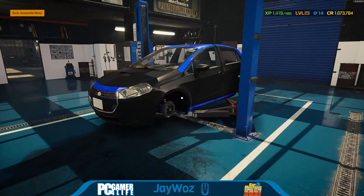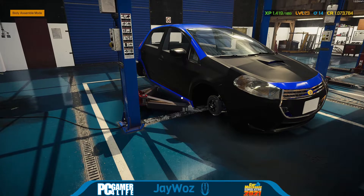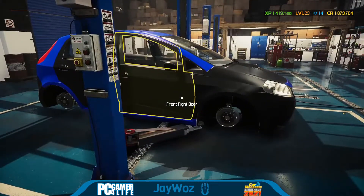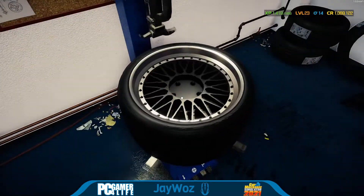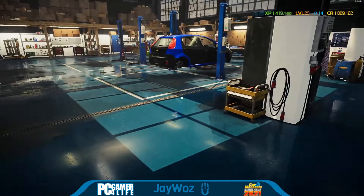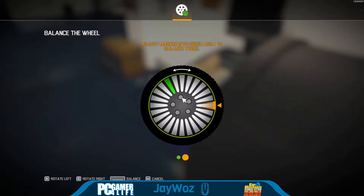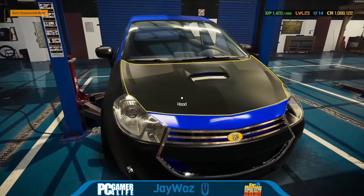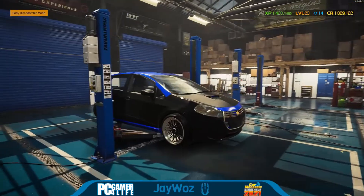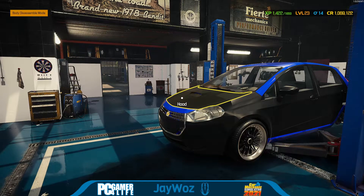We've got everything underneath the car, underneath the hood, and all the bottom panels installed. The only thing we have to do is wheels. Since this is front-wheel drive, I'm going to make it staggered so the front two wheels are the fattest. The wheels I picked are really, really clean. They're 305s so they're a little wide, but it's not got too much poke. It actually makes it look better — deal, done deal. I'll make them the same size all the way around. That actually improves the appearance. It looks really good on that car — I'm shocked.